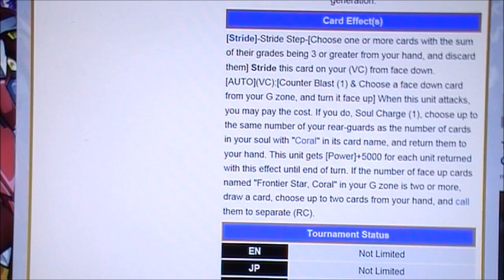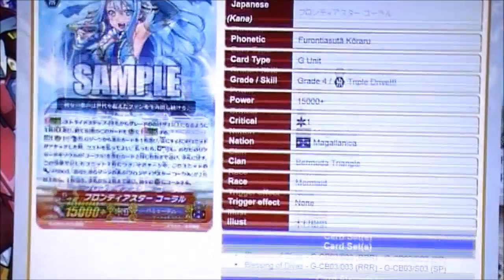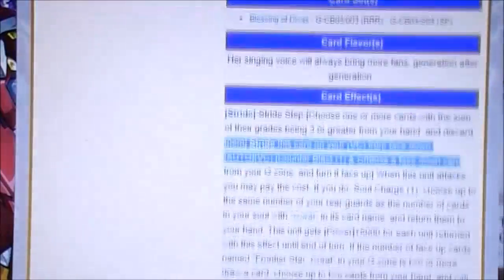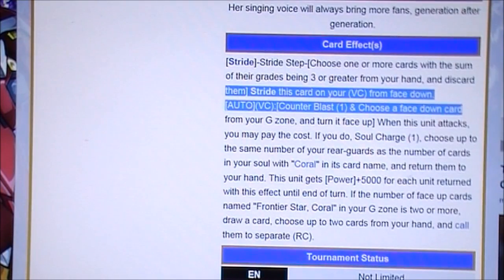This card is really good. Basically, you can turn any card face up from your G zone, but you should probably turn another copy of this card face up so you can get two of them face up during your second stride. Then you soul charge 1, and you choose up to the same number of rear guards as the number of cards in your soul with Coral in the card name. So if you have like two, you choose two rear guards and return them to your hand. This unit gets plus 5,000 for each — so it can become like plus 10k and be really ridiculous when you power it up like that. And it's only until end of turn, of course.